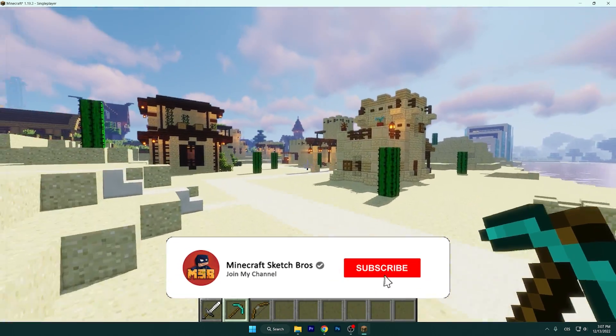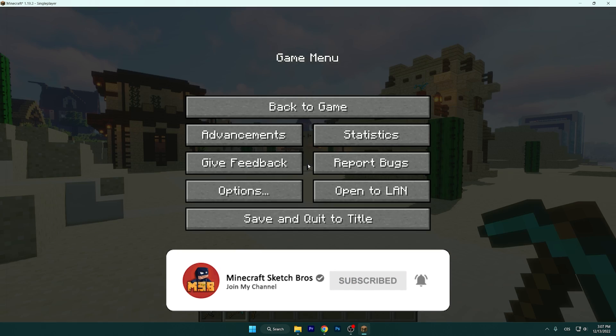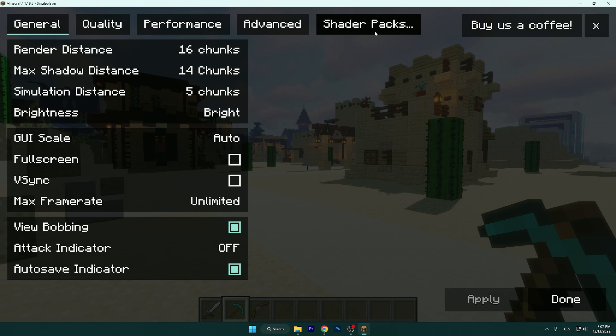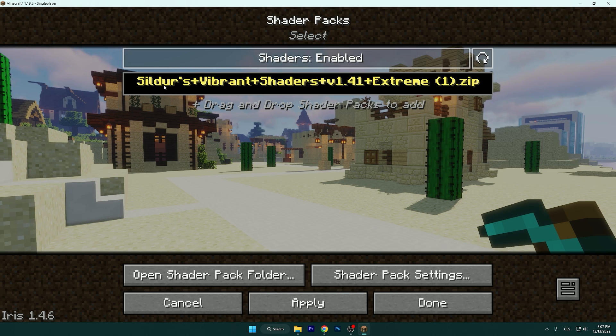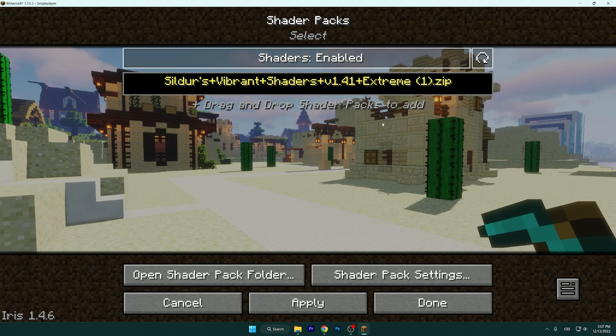The first step is to get to the settings — click Escape, go to Options, Video Settings, and Shader Packs. As you can see, select Sildur's Vibrant Shaders Extreme and go to the shader pack settings. If you're using the OptiFine version, you can find the shader pack settings in the same area — the settings are the same.